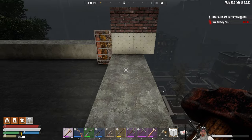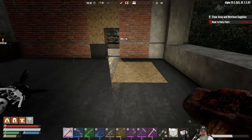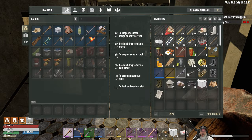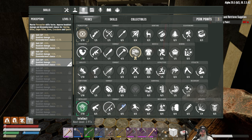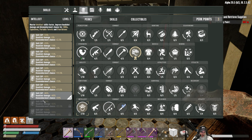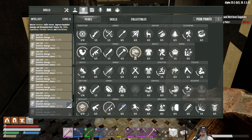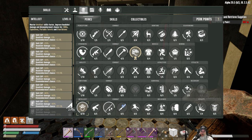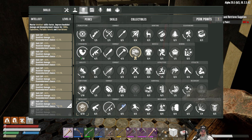That pretty much wraps up the update. Do we have any points to spend? We have three perk points! So we were working on getting intellect to nine. I'm going to need two points to get it to nine, and I'm not going to take intellect all the way to 10 because our nerdy glasses will give us an effective 10.